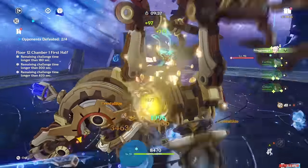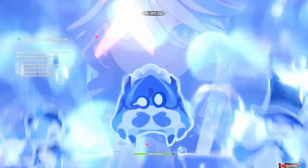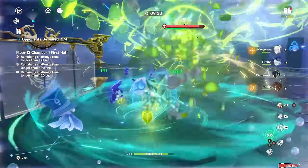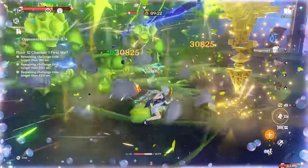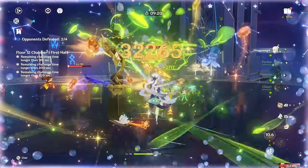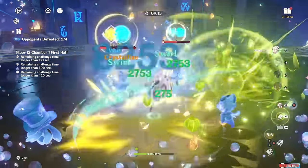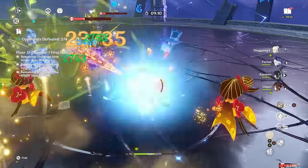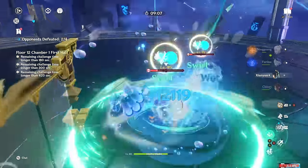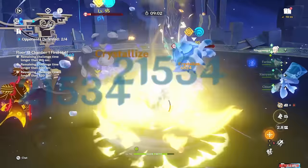You'll almost always want to do the swap skill because of the additional damage it provides, which is very relevant. It also feels very smooth to use and can speed up rotation setup, though it takes some getting used to. Her burst deals a smallish amount of AoE Geo damage with no other effects. It has a low energy cost, but since Jiori won't be on field to catch many particles, it often won't be available every rotation — which is fine, just use it whenever it is for some bonus damage.